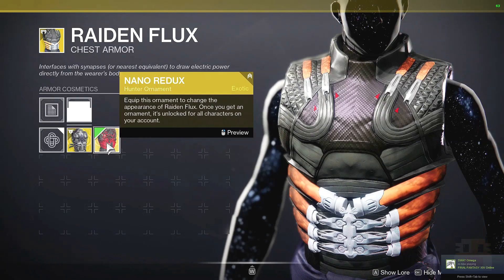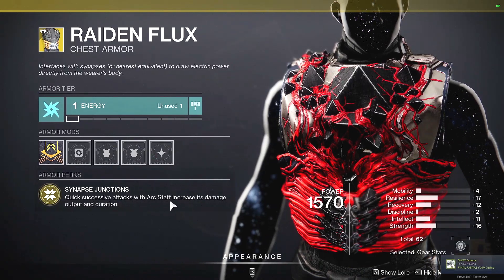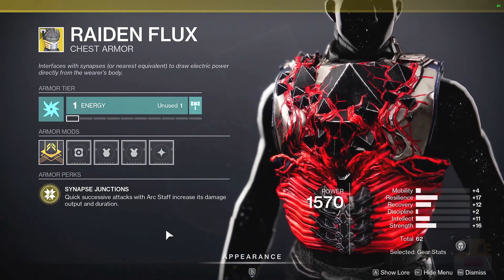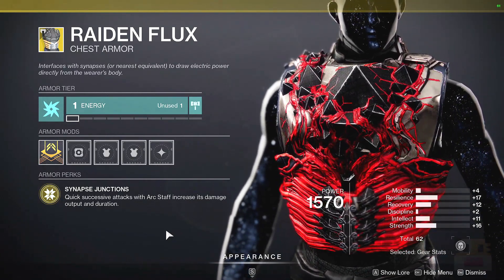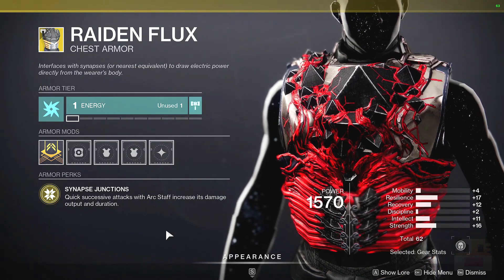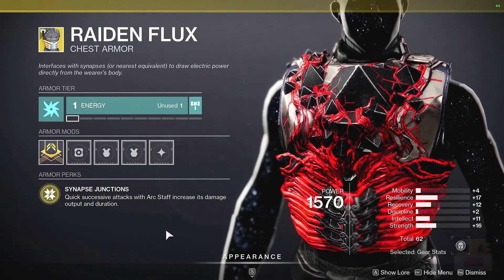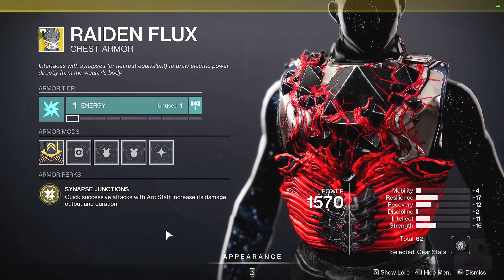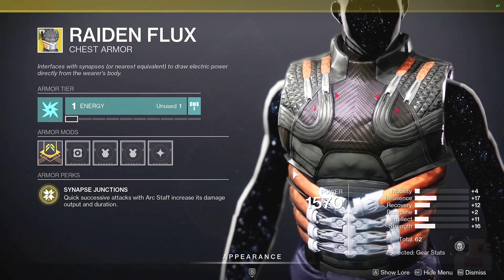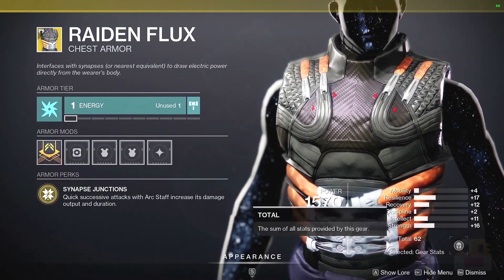For the Hunter Exotic, we have the Raiden Flux, and I really like this ornament on it. It's also one of the best exotics in the game, because quick and successive attacks for the Arc Staff increase its damage output and duration. It's not nearly as powerful as it used to be — they've baked more into the actual subclass, and now with Arc 3.0, things are even better. With Raiden Flux, Arc Staff becomes some of the highest total super damage in the game, which means you have a very long-lasting super. You can also reflect with it and have heavy resistance while dodging. Overall, just a very underrated super, in my opinion. As far as the roll goes, you'd like to see a lot of intellect and mobility, although it has more resilience, recovery, and strength. Not a bad combination — 62 is a good average. It really depends if it fits with your build.